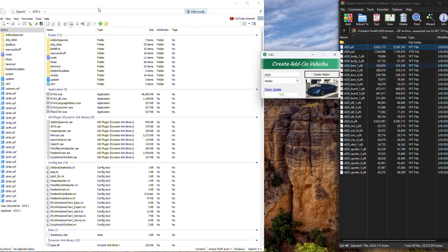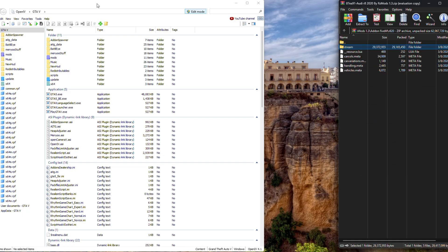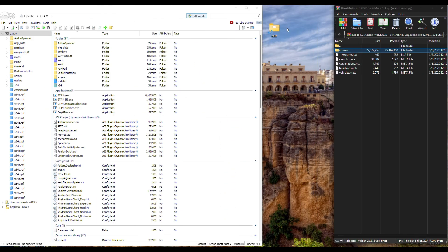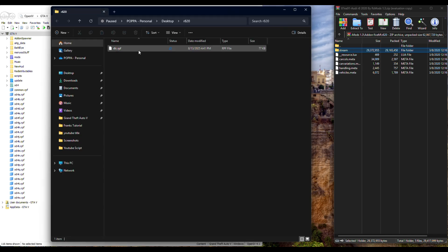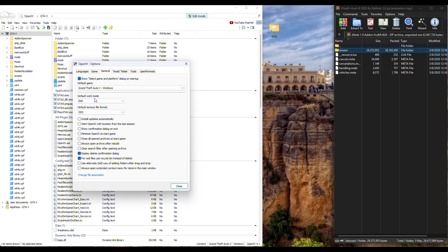That was successfully created, so close the tool. Now open up that folder on your desktop — you'll see it's a DLC RPF, which is exactly what we need. In OpenIV, make sure you're in edit mode: go to Tools, Options, scroll to Default Work Mode, change it from Read Only to Edit, then close that out. Now it stays in edit mode automatically.